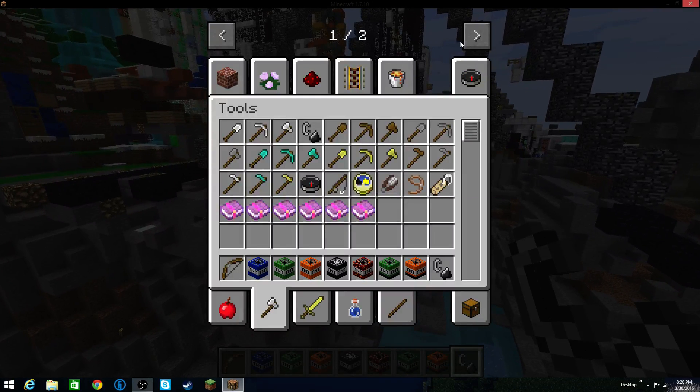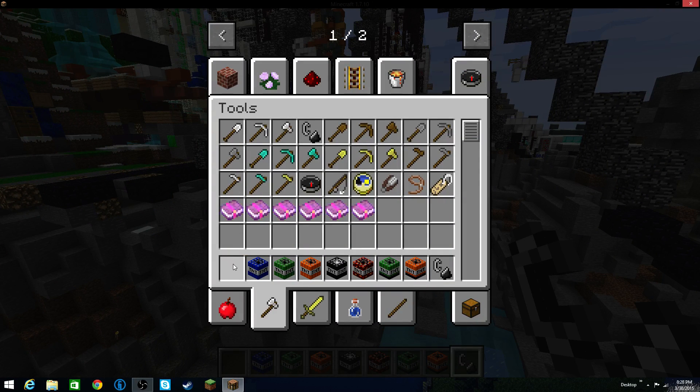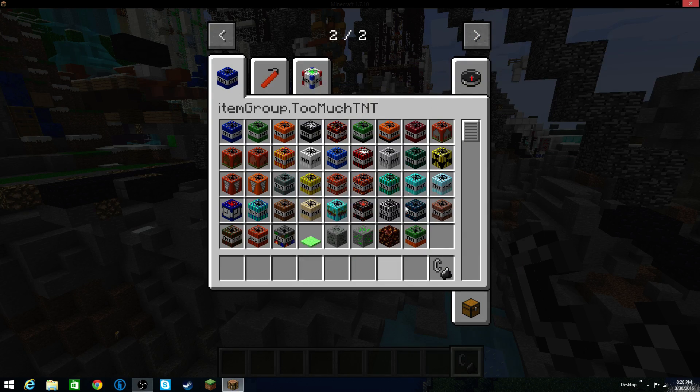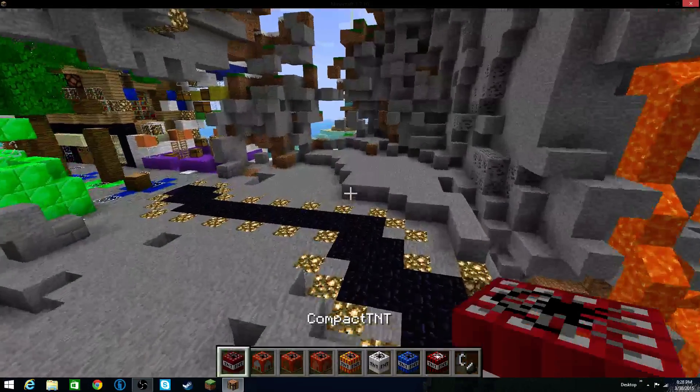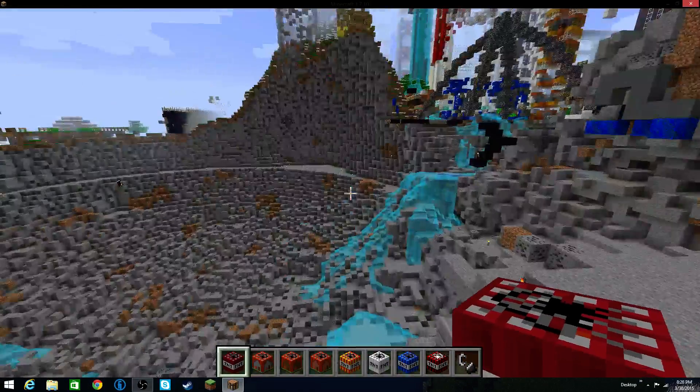Let's go grab some new TNT. We got compact TNT, house TNT, wood house TNT, fire TNT, snow TNT, ocean TNT, hellfire TNT. Let's do this. So we've got our compact TNT — what does that mean? I'm curious.